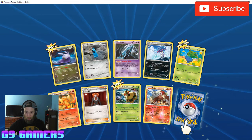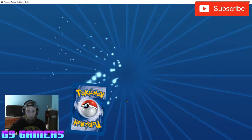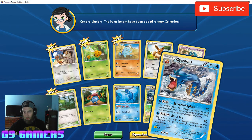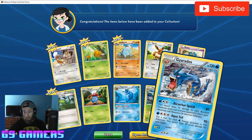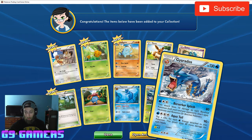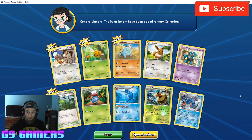We've got two in this one — a reverse holo of Emmet and a Claydol. Super cool. A Gyarados — pretty powerful one. It's got Berserker Splash, does 10 damage to each bench Pokemon, both yours and your opponent's. Then Aqua Tail does 90, plus 30 more damage for each heads — you flip a coin for each water energy attached to this Pokemon. So with four water energies you could do an additional 120 damage. That's a mad Gyarados.